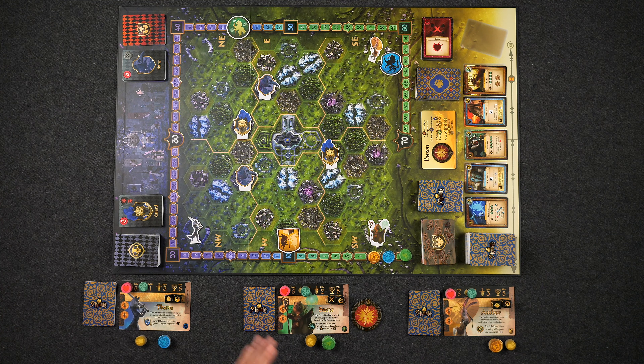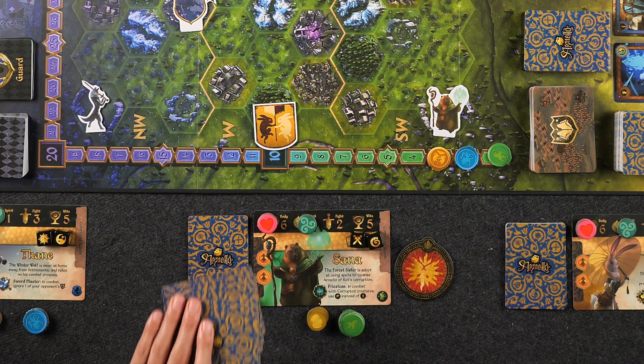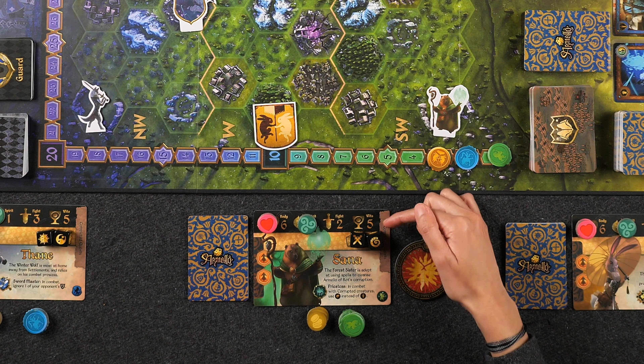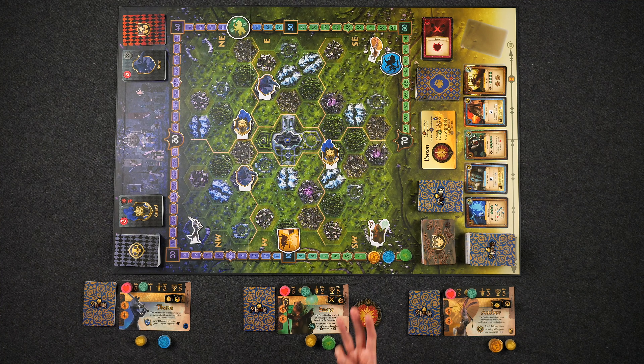On your turn, you'll always start by drawing cards from your deck until you reach your hand limit, which is indicated by your wits on your player mat — in this case, 5. Then you'll roll your two Armello dice and start taking actions. There are three main things that you can do on your turn, and you can do them in any order.